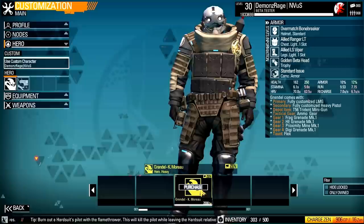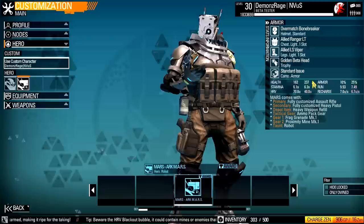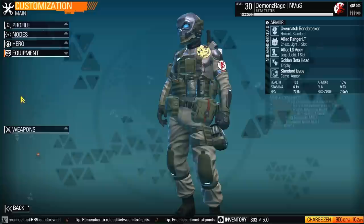Heroes can be unlocked through chance packs and awards, or you can buy them with Zen. Personally, I don't have any real preference towards either one right now. The Mars actually gives a pretty nice damage bonus — armor to headshot gives a pretty decent amount of health, but stamina is a little bit low, and run speed is really low compared to where I'm at right now.